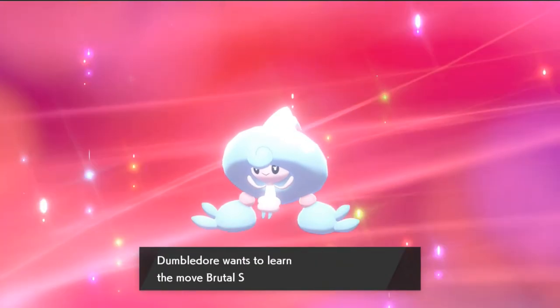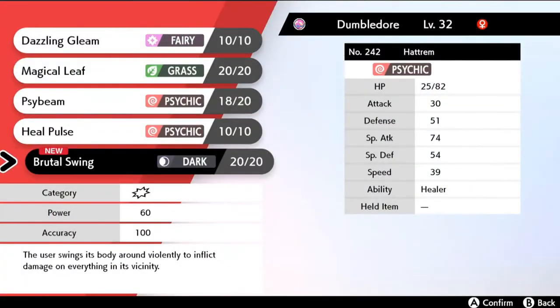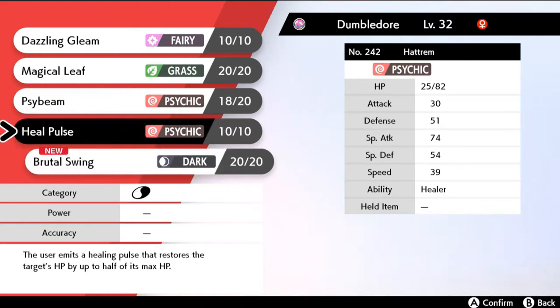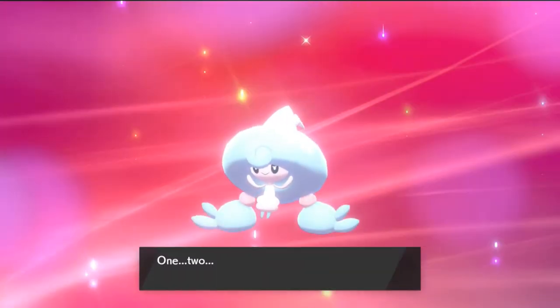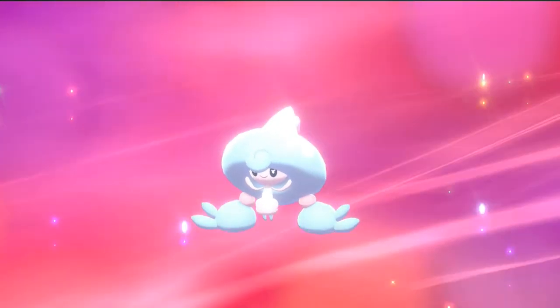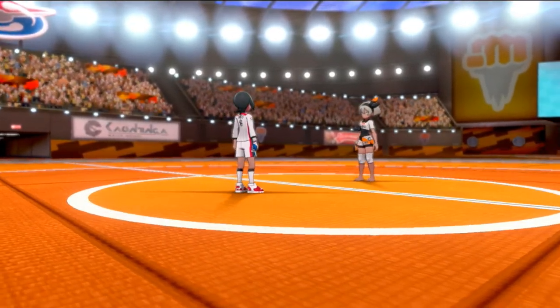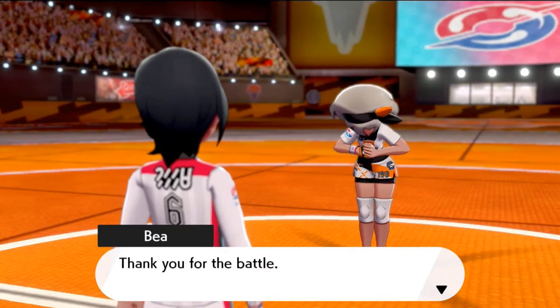Hattrem is learning the new move Brutal Swing. Now Brutal Swing is a physical attack — this Pokemon is not a physical attacker. I should probably take away Heal Pulse eventually, and replace Brutal Swing with like Dark Pulse or something. Dark Pulse is a special attack — okay man.